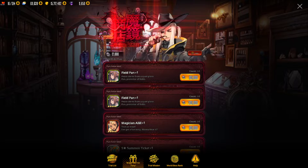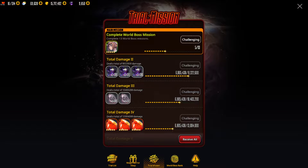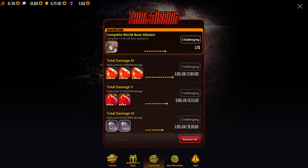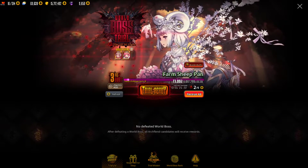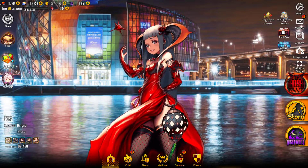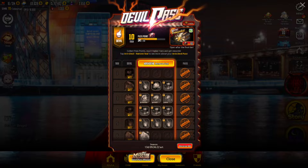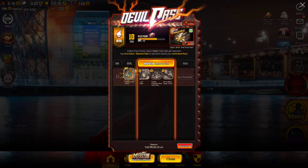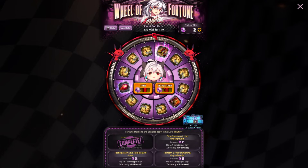You also get her in the trial mission - just complete the first 13 of the challenges and you'll get a third copy of her. So that's three copies right there. If you purchase the devil pass and remove the archdevil seal, you'll get a third dupe on top of that. So she's definitely out there to get.